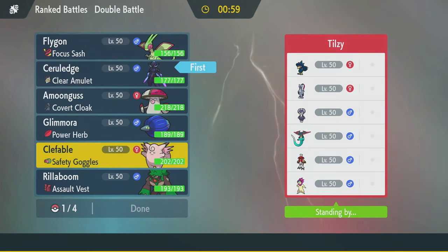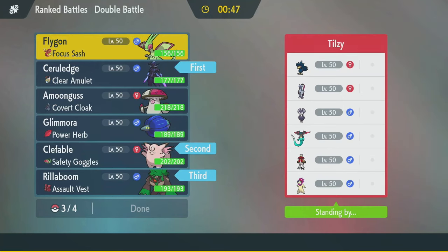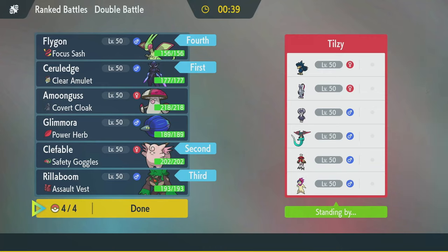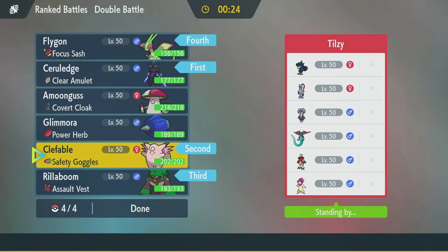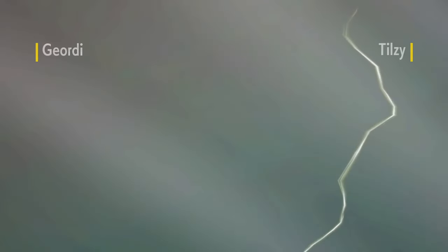What if I do Serraledge Clefable? I get Expanding Force, but if I have Rillaboom in the back I don't. And then Flygon for Tailwind support? Flygon's pretty fast compared to most of their team, and getting a Tailwind up could be good. They might think they don't need their own. Serraledge can do big damage into pretty much anything. Clefable to keep it safe — Amoonguss would just get Expanding Force even harder. Gotta cover for the Typhlosion lead with Murkrow too.